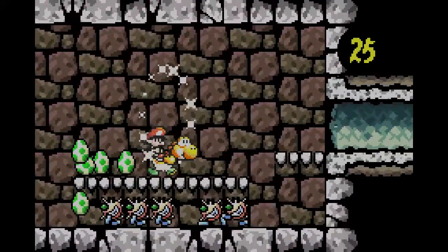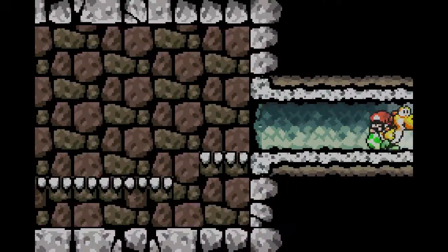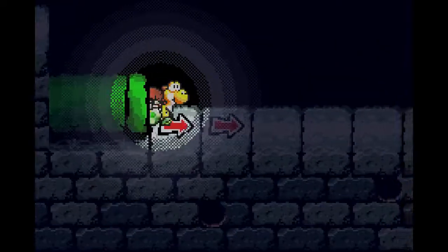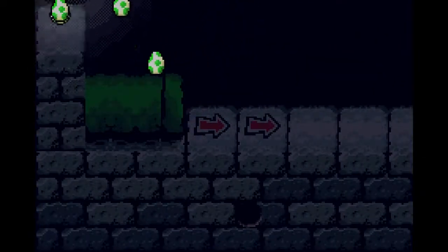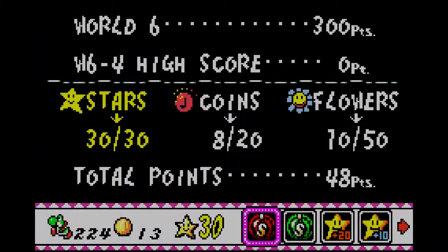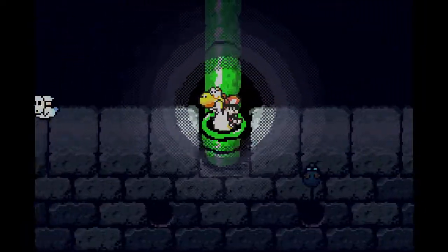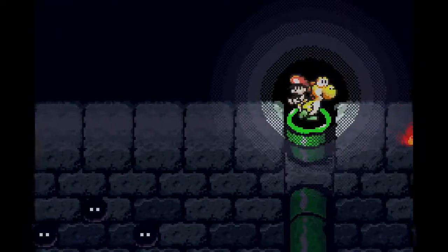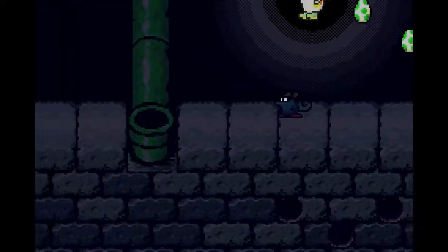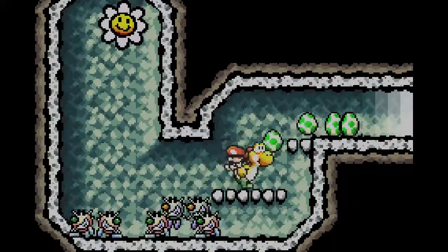So if I hit this, these things become stars — or in my case coins, because I already have all the stars. So we get the middle ring, which could mean... oh, there might be a boss door coming up, but not yet, we're not quite there. And this is a bit of a maze — you're going to want to check all the sides here. So I'll go into this tunnel first. There are little tunnels with flowers and coins and stuff.